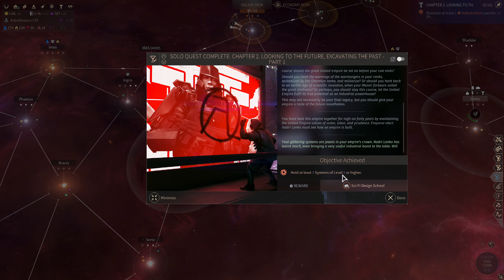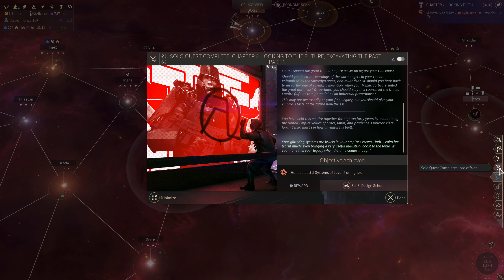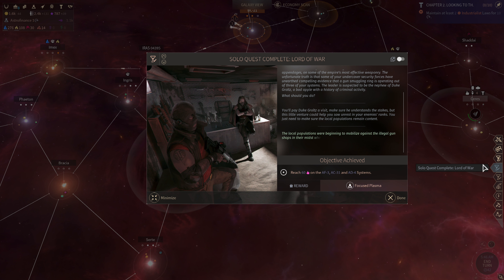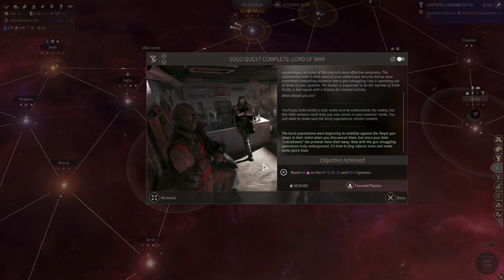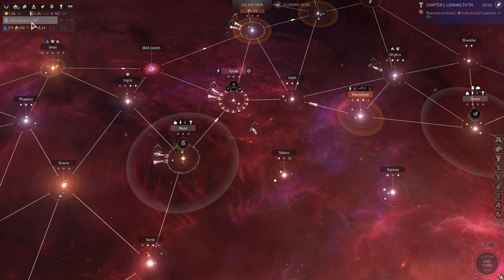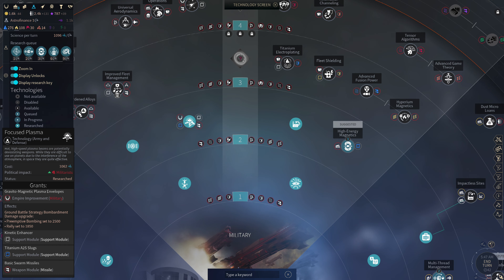Hold at least three systems at level two or higher — that gives me the Sci-Fi Design School, which is a pretty darn cool tech. Solo Quest completed: Lord of War. And we got the Focus Plasma, which we were going to research anyway.